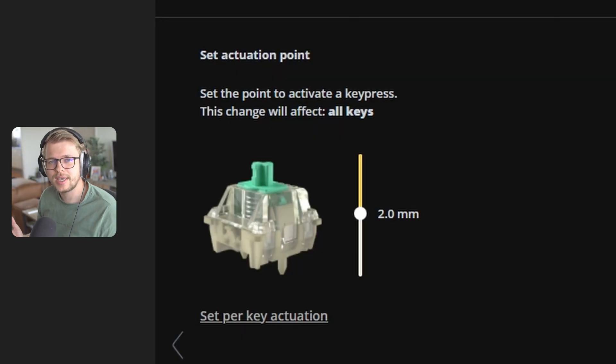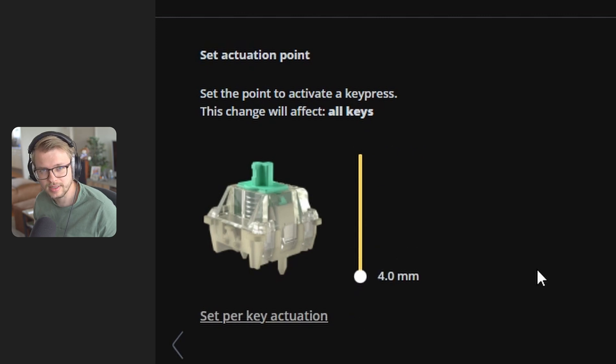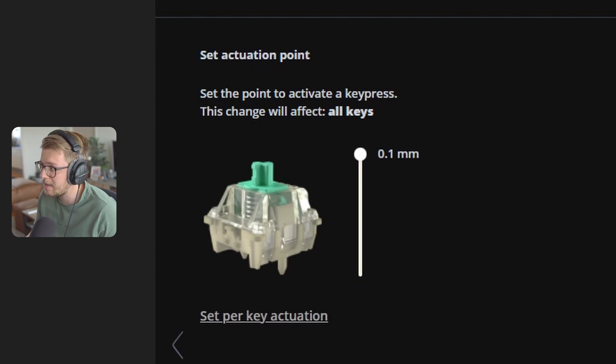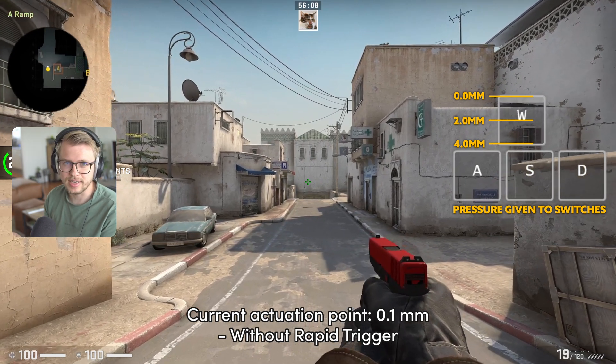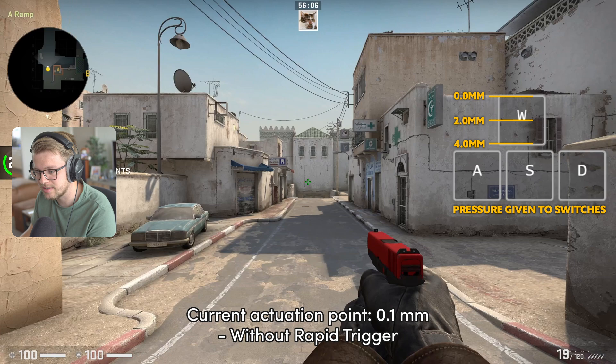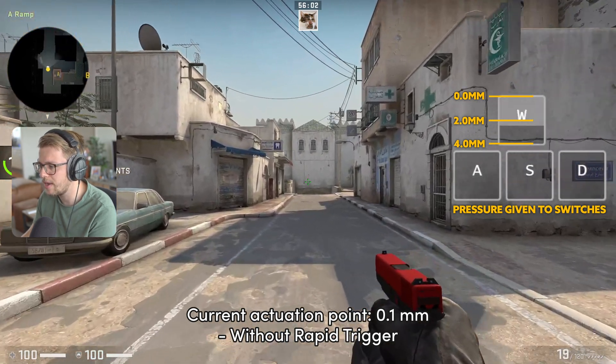Because we have an analog keyboard from Wooting, we can actually change the actuation point from 0.1 millimeters all the way to 4.0 millimeters. So you'd say, let's change it to 0.1 millimeters — now the keys are super responsive. At 0.1 millimeters, just slightly pressing it and it's already activating. It's really responsive.